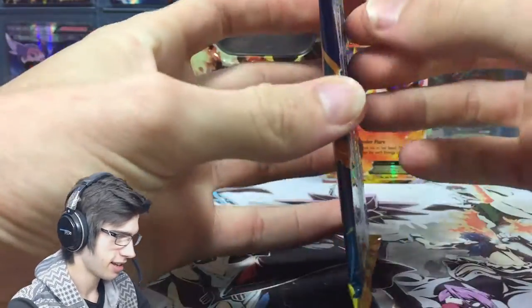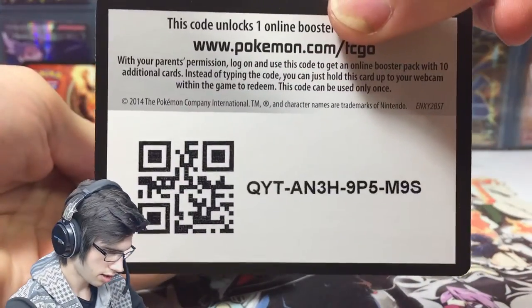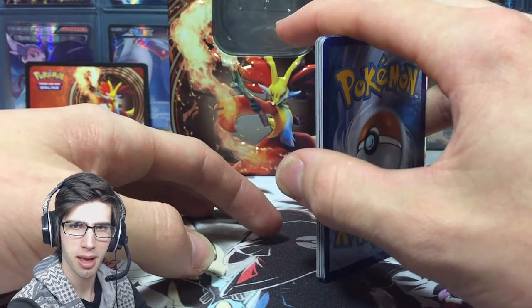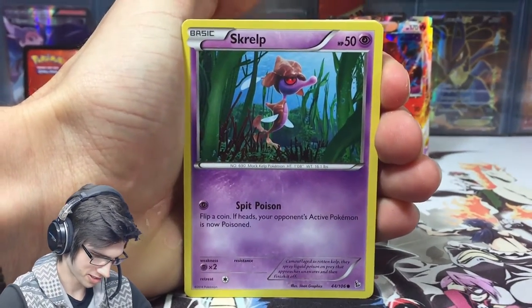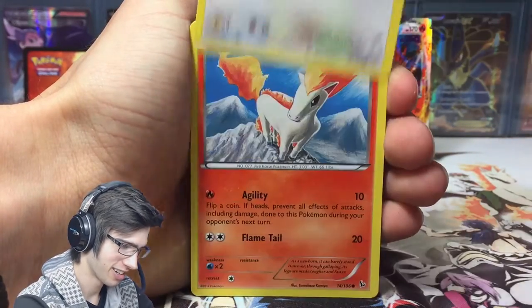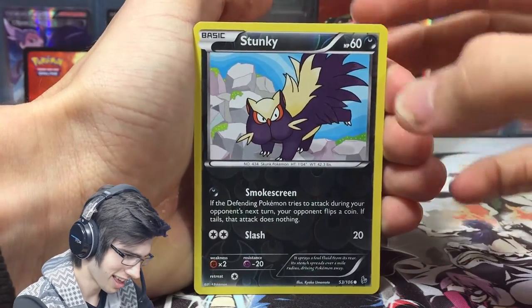Without further ado, let's get to the main event. The only set out of these four featured in this tin that I haven't completed is Plasma Freeze. I'm very sure we're about to pull something amazing. So let's make sure this is all sweet because we're kicking it off so strong right now in Flash Fire. The potential in Flash Fire — we've got Ponyta, we've got Espurr, I'm so concentrated right now.